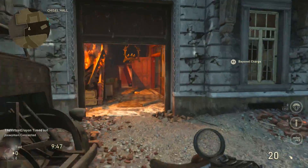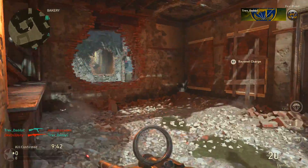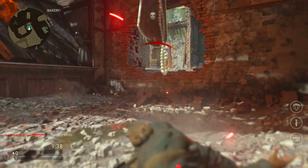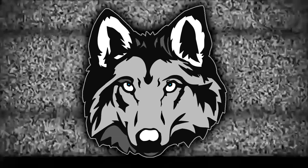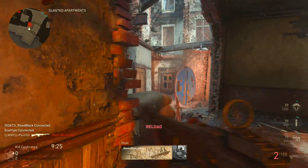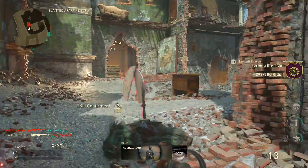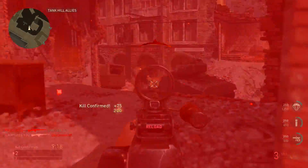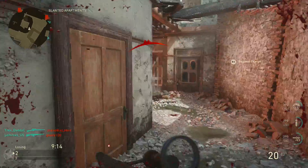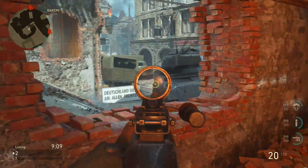Alright guys, Kill Confirmed on Aachen. Here we go — we got the BAR. Hopefully we can turn it up. Oh my god, he literally took my brain piece off. Hopefully we'll have better accuracy. How are you gonna run away? This basic training is so helpful — if you start shooting someone, they literally cannot run away because you can see them on your minimap. I'm pretty sure it marks on your teammates' minimap too. So I switched that up instead of having whatever I had on before.